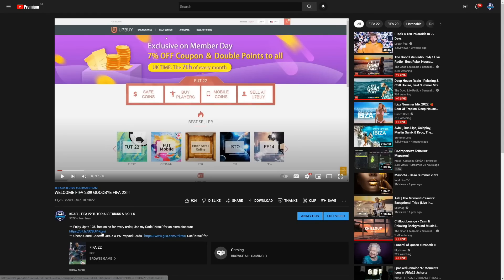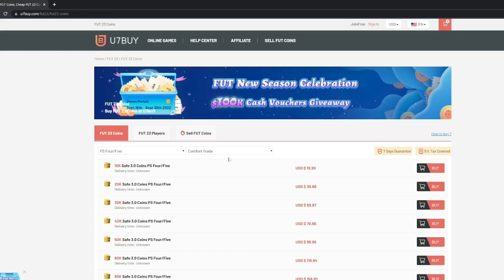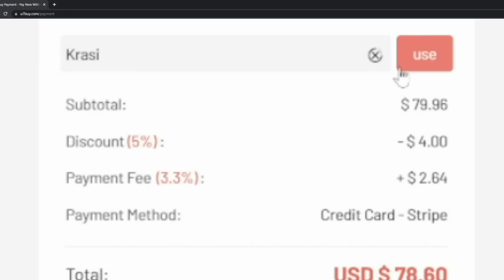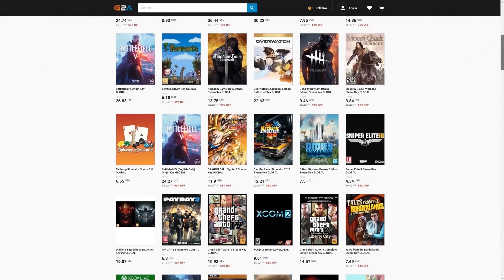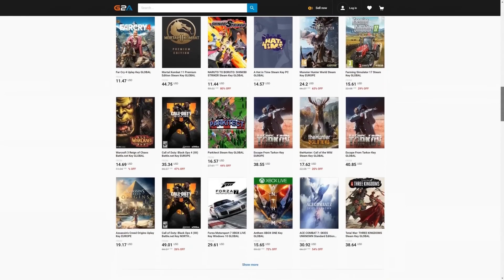For cheap, safe, and reliable FIFA 23 coins, check out 7buy.com to get your coins within 10 minutes — use discount code 'crossy'. For cheap game codes and prepaid Xbox and PlayStation cards, check out G2A via the link below.